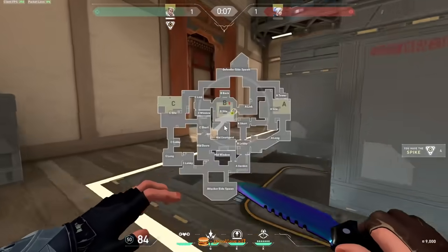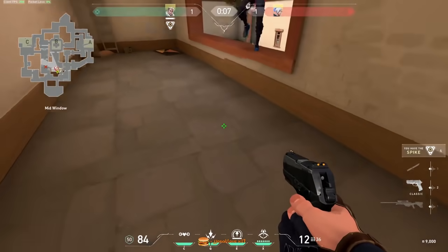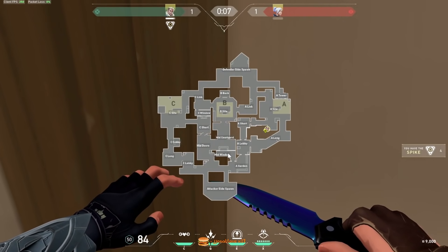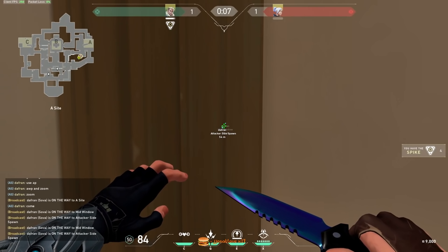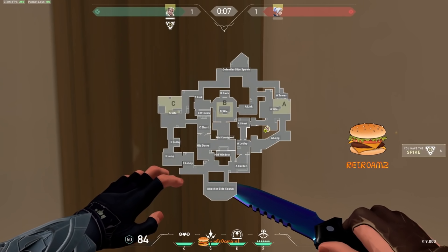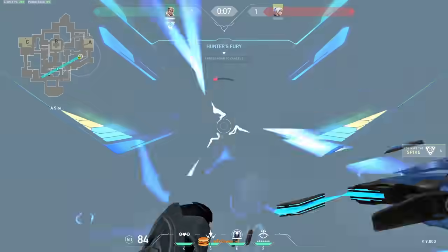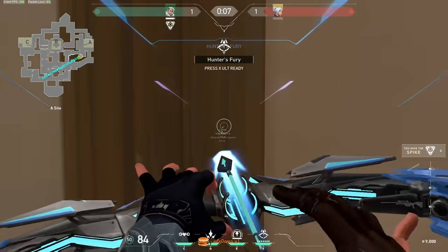This spot is insane for an ulti spot. If you play Sova, go here on A, ping on mid window and ping on mid — on my way. Line the two pings up. In this map, the attackers are always in mid window or mid trying to get control. Line the two pings up while standing here and just ult at the beginning of the round. And don't miss like me — just do it at the beginning of the round and you will nearly always get a kill.